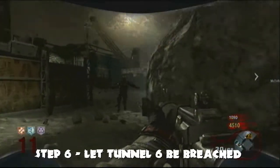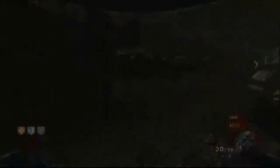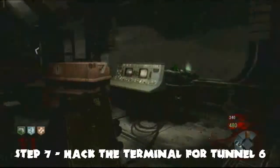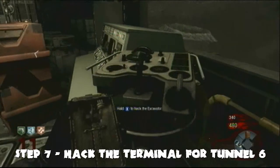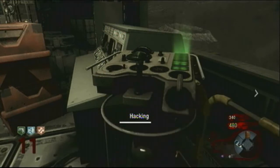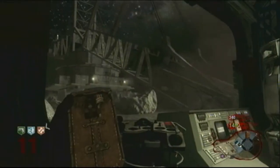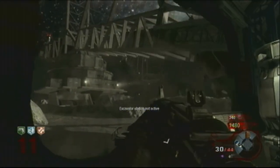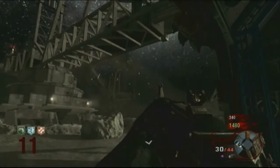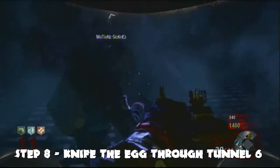Now you've got to let tunnel six breach. Once it's breached, head to the spawn area and hack its terminal to make the excavator leave tunnel six. Once the excavator has left, there's going to be an egg that it has dug up.